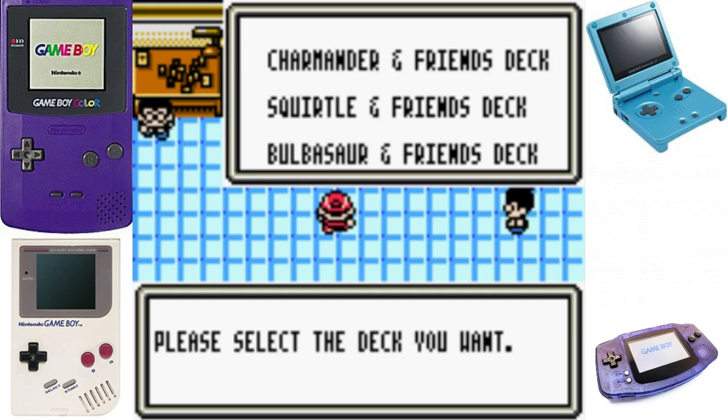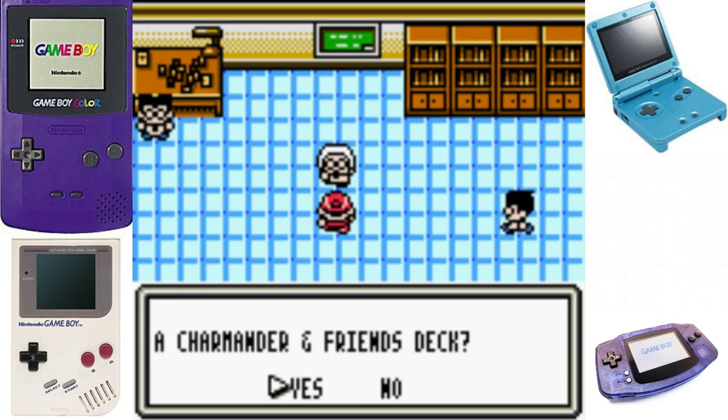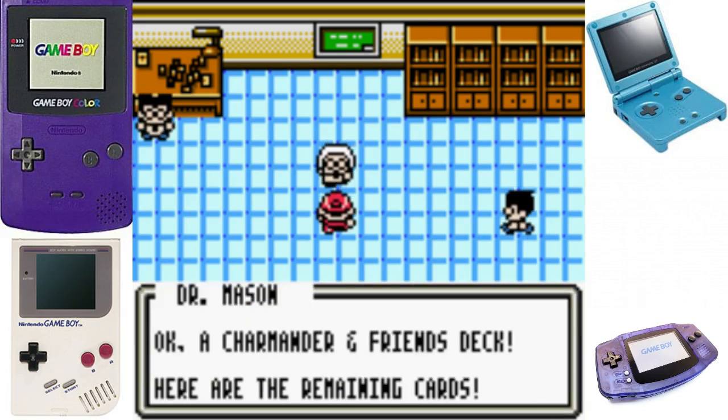Bulbasaur has some interesting problems but he's really good apparently - he gets a really strong Solar Beam when he becomes Venusaur. But there's another issue: grass is not super effective against water in this game for some reason, so this deck is kind of not very good against certain matchups. I'm going to pick Charmander because I actually picked it first in this game and I have the most interest in playing with it. It's a fun deck. So yeah, Charmander and Friends.